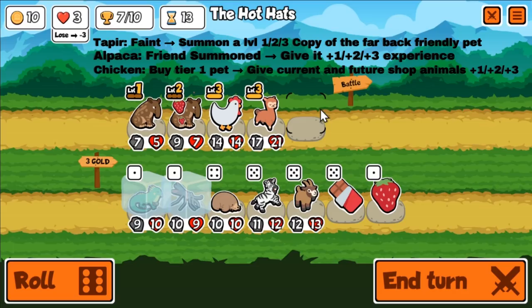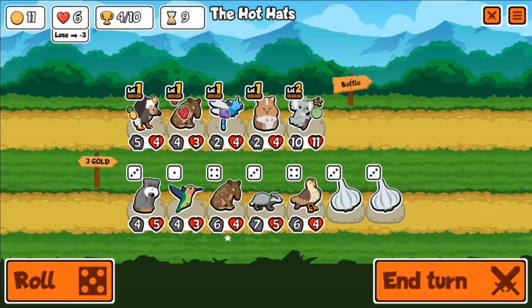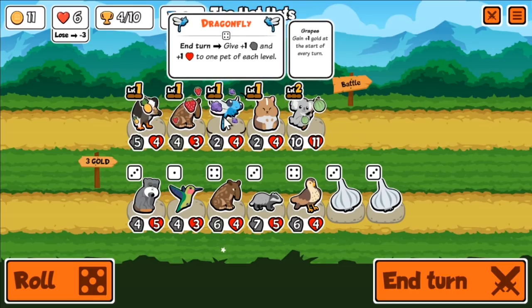This combo is so strong that in the only Arena run I was able to do, I was able to get that 50-50 shot. I'm going to start on turn 9 of this run. Early game — turns 1 through 8 — I don't really do much; I just try to survive and buy as many Tapirs as I can.